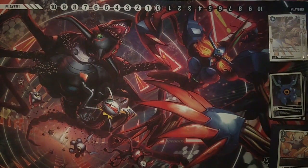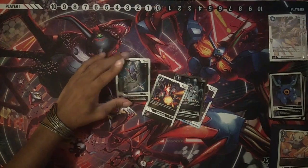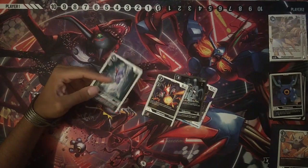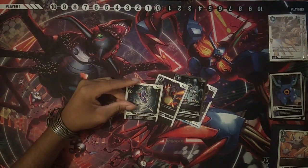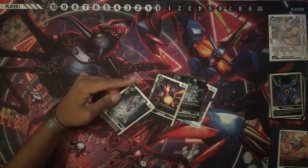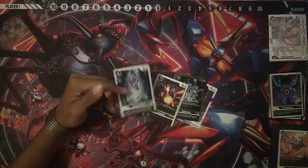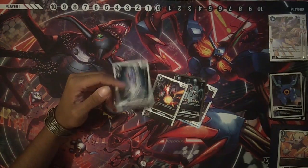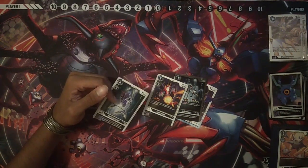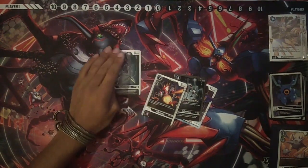Looking at some alternative options for the Diaboramon cards: the EX1 Karasarimon can allow you to unsuspend, which is fine but not super crazy. It requires one of your other same-name Digimon to get deleted first. Sometimes it'll come up and be nice — maybe you can reboot your Diaboramon on the opponent's turn to effectively prevent them from swinging at it again — but I haven't found a lot of really good use cases for this.